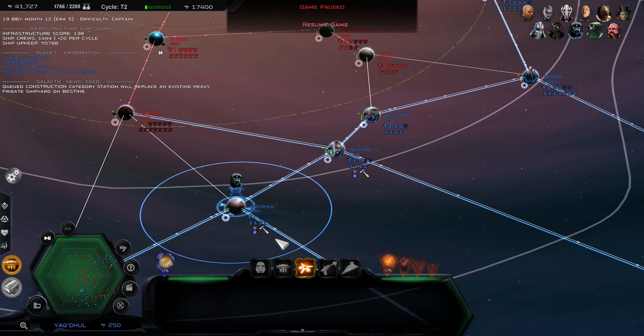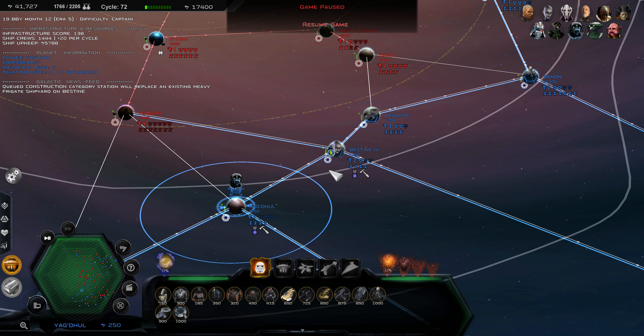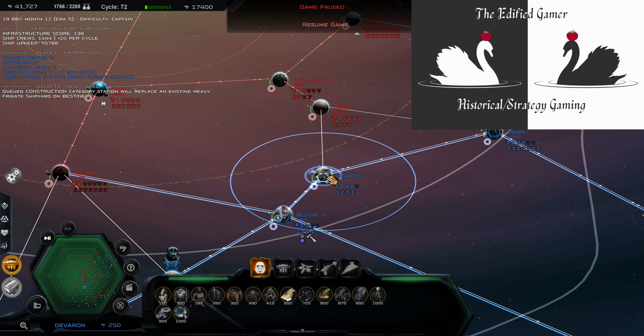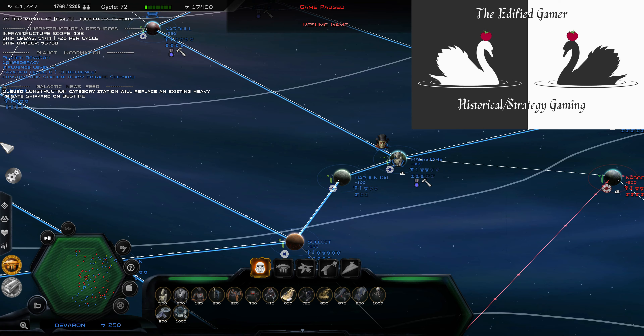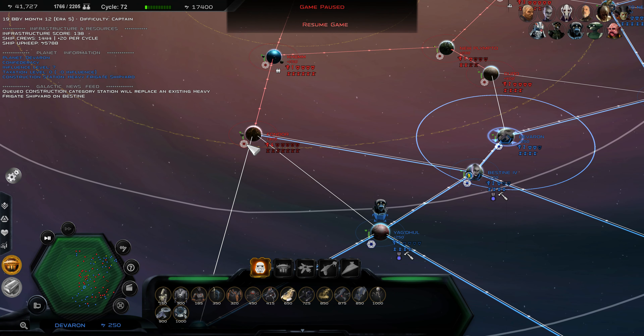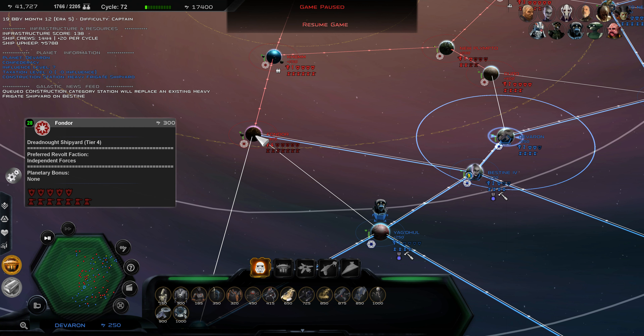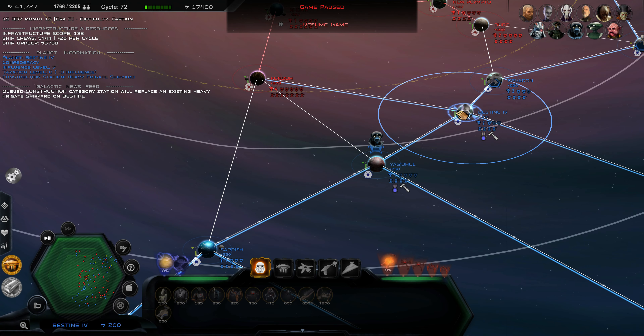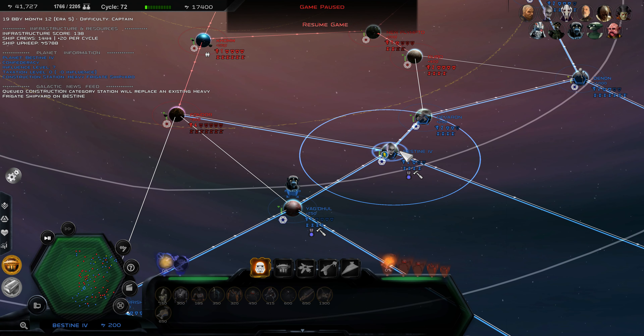Hello and welcome back everyone to Star Wars Empire at War. Beginning once again exactly where we left off, we're just building up some defences on our frontier worlds over here. We've been exposed previously from an attack from Fondor, which is looking fairly empty now. We have repelled that, and we are going to have to scout that out properly.